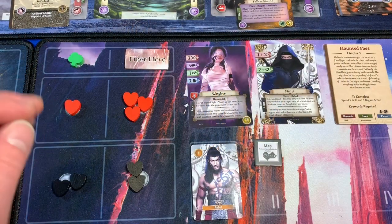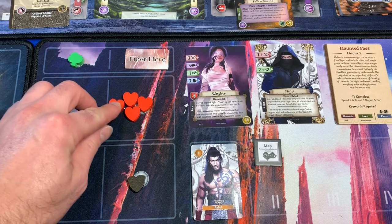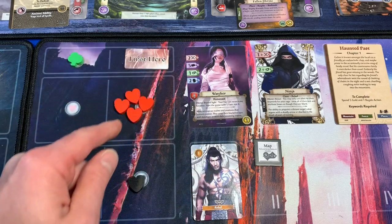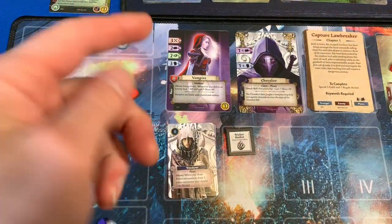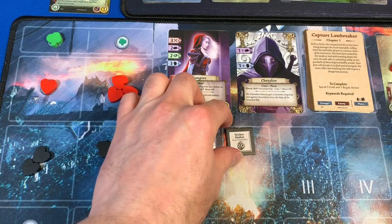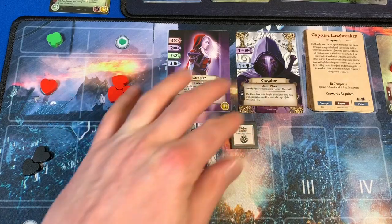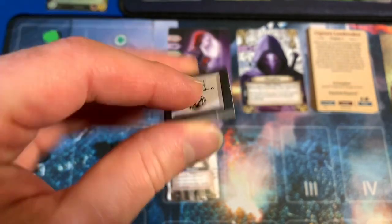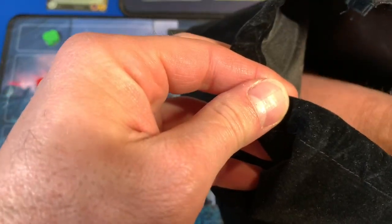Our Watcher, being first, gets to act first. Since we only have two action points, she's going to use one to heal herself back to full. Claudia is going to go next, and a viewer suggested using the Wicker Basket — it's a Deed, and you can draw two loot tokens. You can do a Deed action for free during your turn, so I'm going to use this and draw two loot tokens. Let me mix them up and grab two.